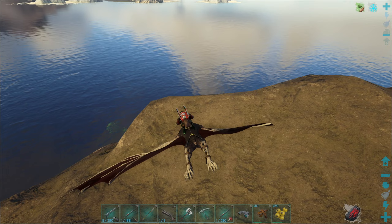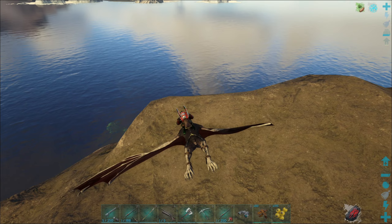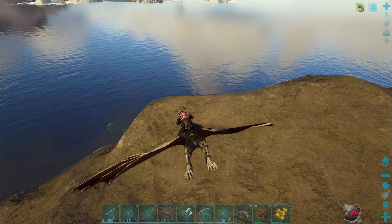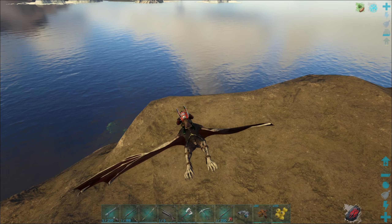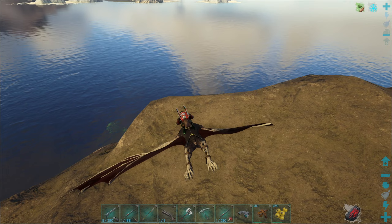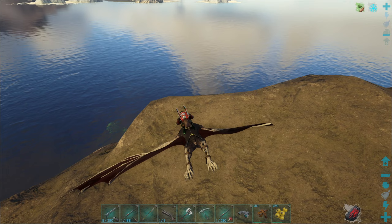Langes R gedrückt halten, dann im Kreis mit mir auf Nachtsicht an. Ich hätte fast gesagt, das ist die Blutsicht, weil das so leicht pulsiert. Und rot ist wie Blut - deswegen würde ich eher sagen Blutsicht. Aber wie man sieht, man kann auch nachts die Tiere sehen. Da ist ein Trodon.